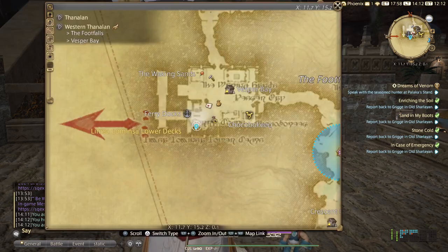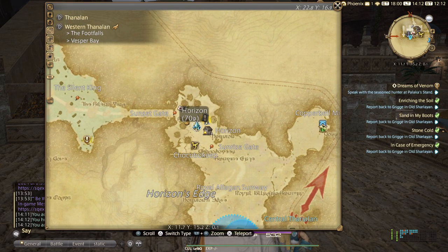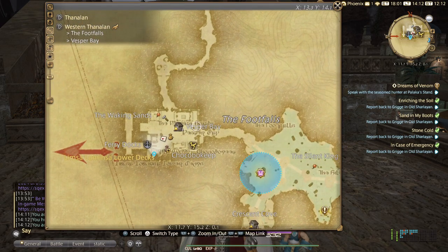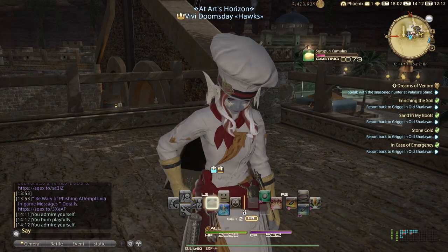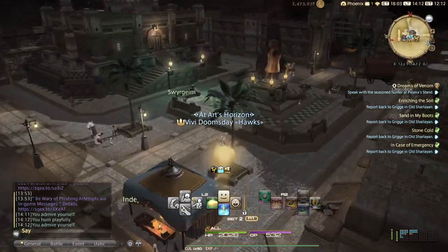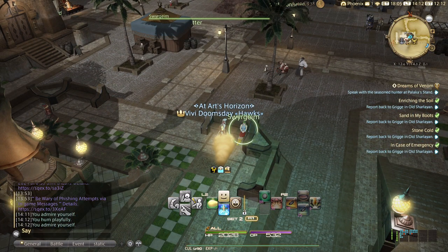First of all, what you need to do is go to a Horizon. And then walk, ride, fly or crawl to Vespa Bay. We will go over here. And if you didn't do them, there are two quests with Mr. Swergrim.